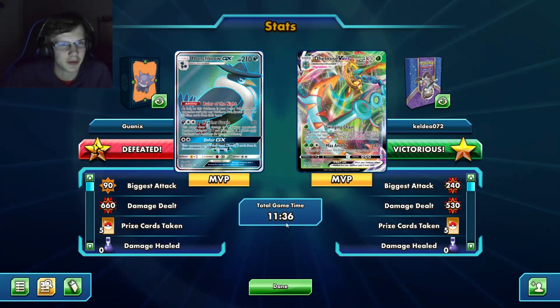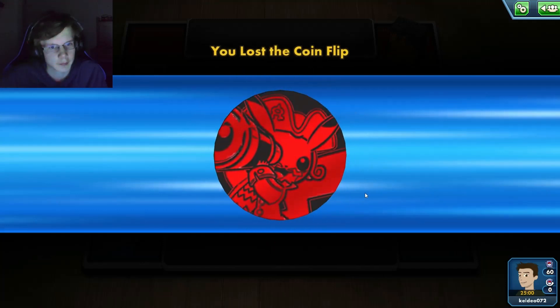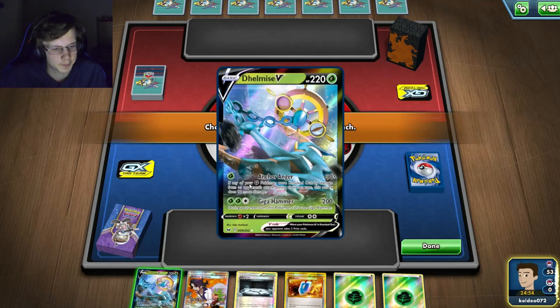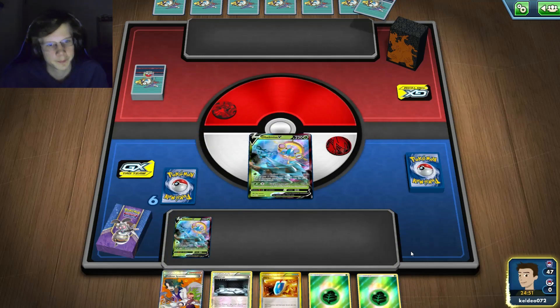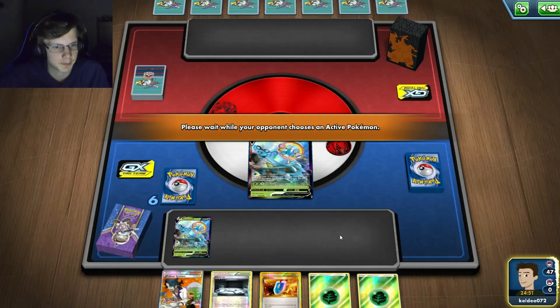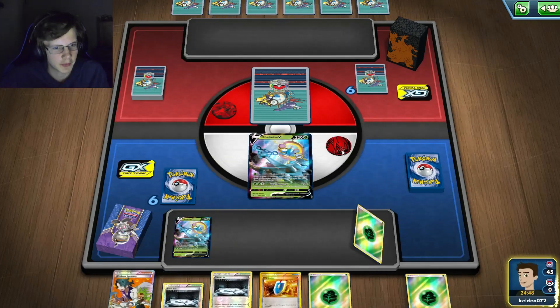Going into another battle - it looks like we could be against a fire deck. I want to go second but I go first, which isn't great. I might as well just put down a Silent Lab right away. He is playing a fire deck - that's not good. I am very weak to fire, so weakness plus the turn advantage for him - great. I start with Delmise so I may as well just attach the energy.